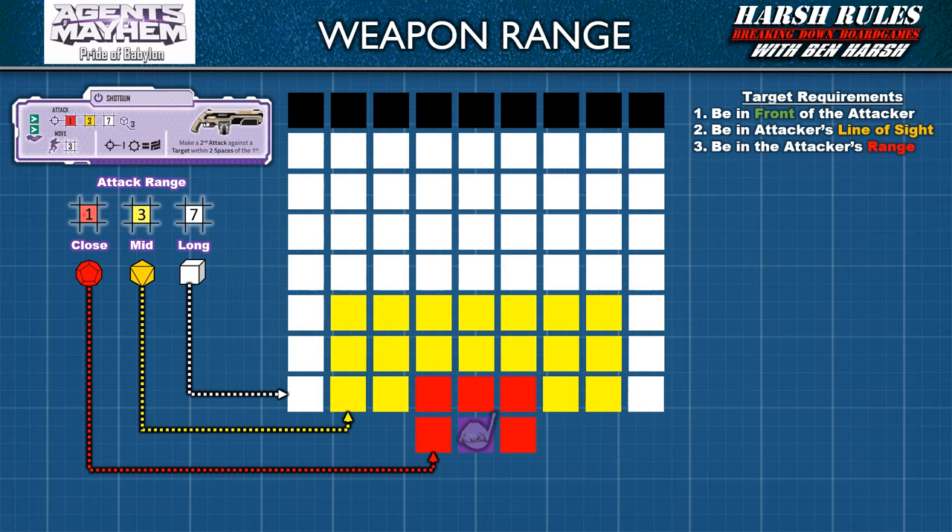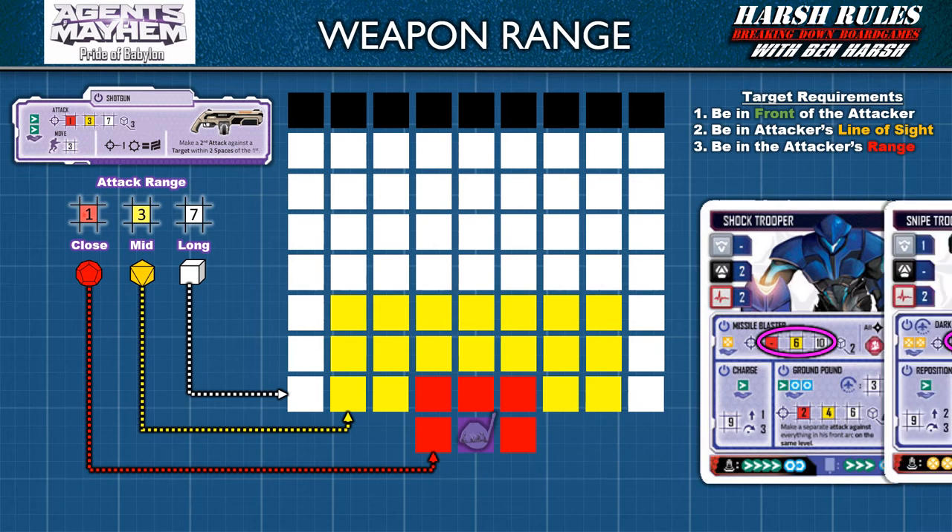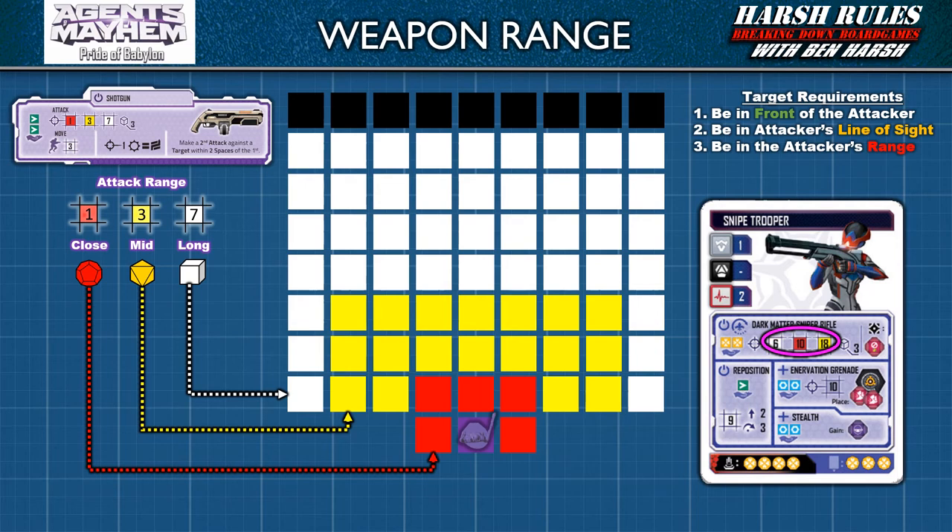Now before we move on to rolling the attack dice, let's quickly cover some exceptions. Weapons with colored ranges that do not have a number are ignored. On occasion, you will find colored ranges on weapons in a different order. For example, the sniper trooper rolls white for short range, red for mid range, and yellow for long range. This makes sense because a sniper's attacks are designed for long range, so close proximity targets can be harder to hit. Finally, some attacks do not require dice to be rolled — this is known as a diceless range, and these will typically only have a single range for the area of effect.